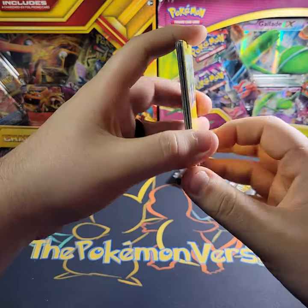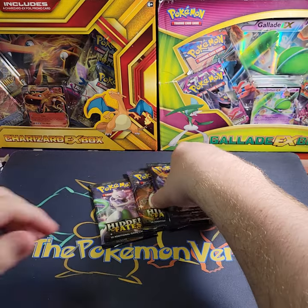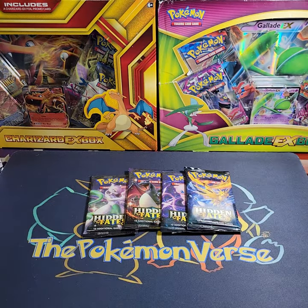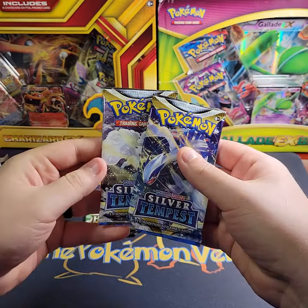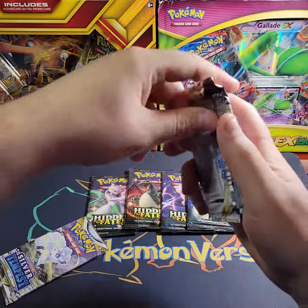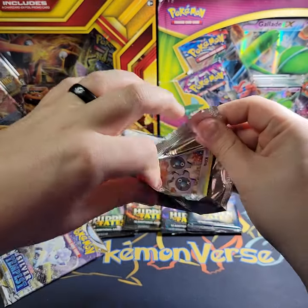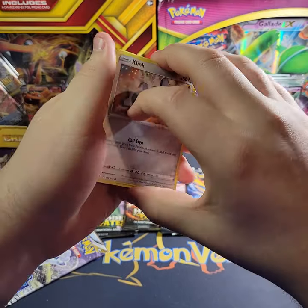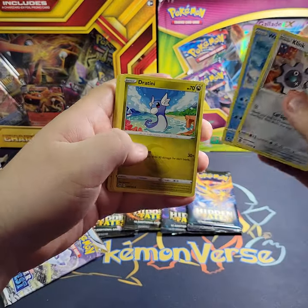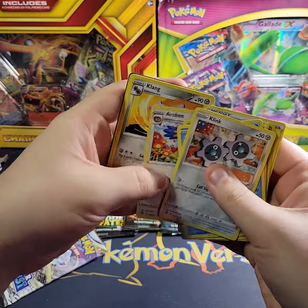Nothing from those packs. Next we have four packs of Hidden Fates — and you know what, I'm going to throw in two packs of Silver Tempest too, two random packs. Here we go. We got Klinklang, Wailmer, Dratini, Phoebas, Durant, Baltoy, and a Verizon non-holo.